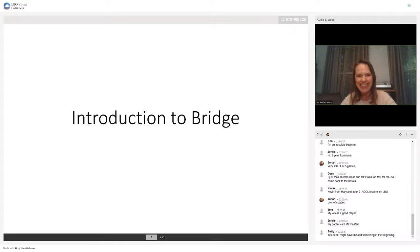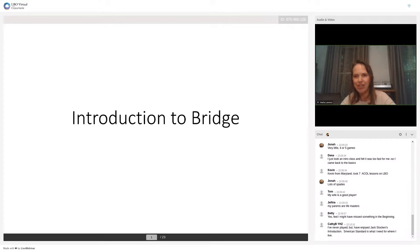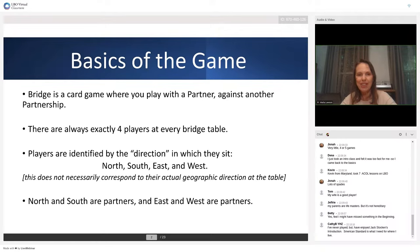Are you ready to get started? Here's my introduction to bridge. First off, bridge is a card game and you play with a partner against another partnership. There are always exactly four players at every bridge table. We identify the players by the direction in which they sit: north, south, east, west. This does not necessarily correspond to the actual geographic position at the table.